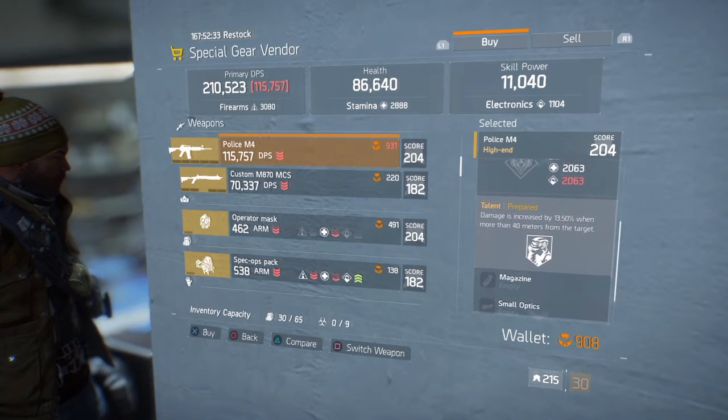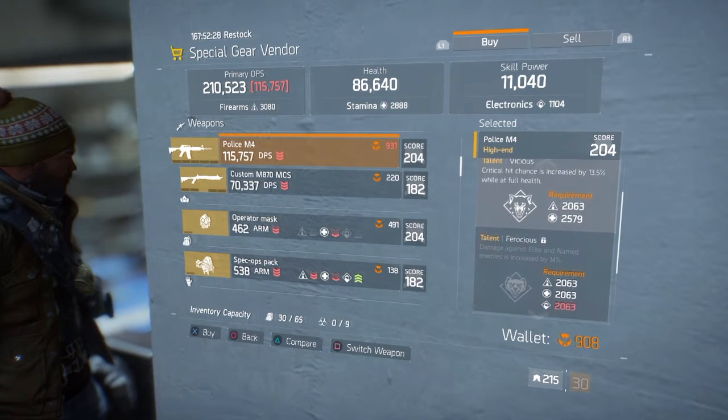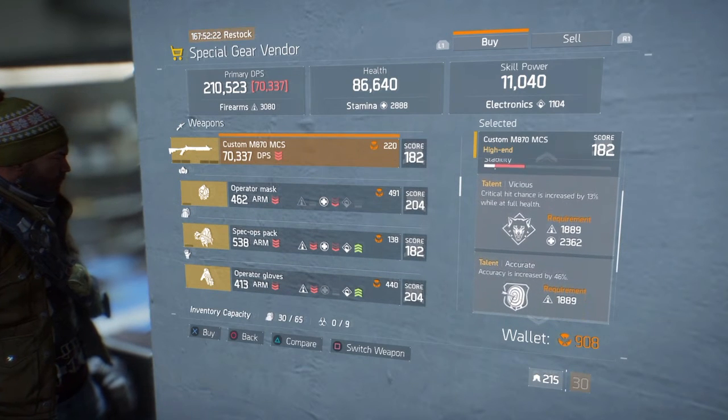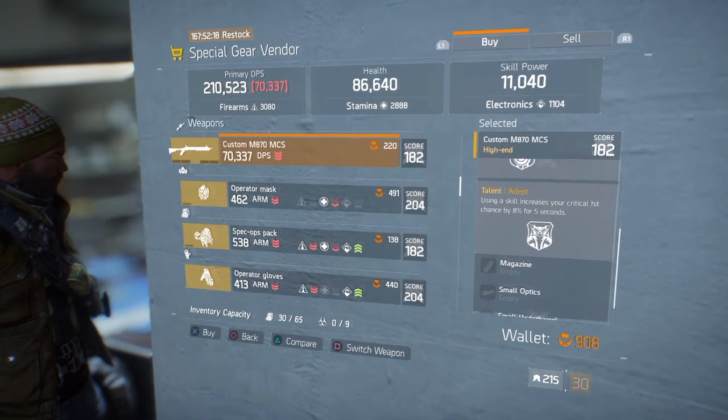We also have the custom M870 MCS shotgun — it costs 220 Phoenix credits. You can get the blueprints from the dark zone weapon vendor. It has a gear score of 204, which is much better than your standard options.